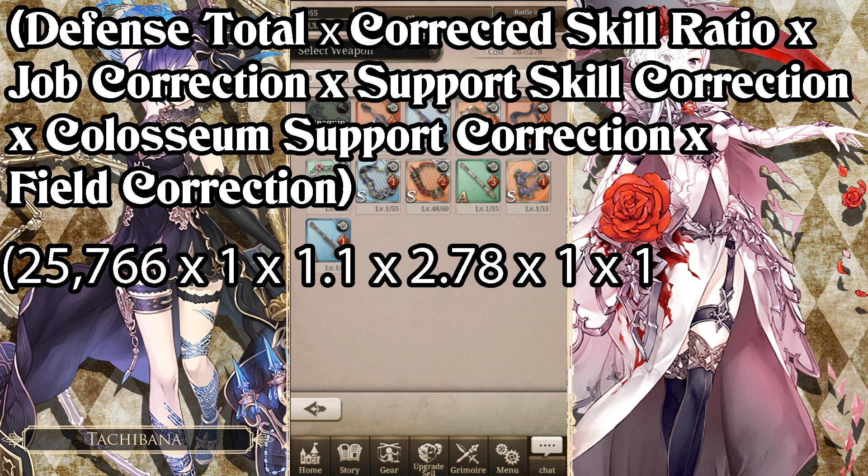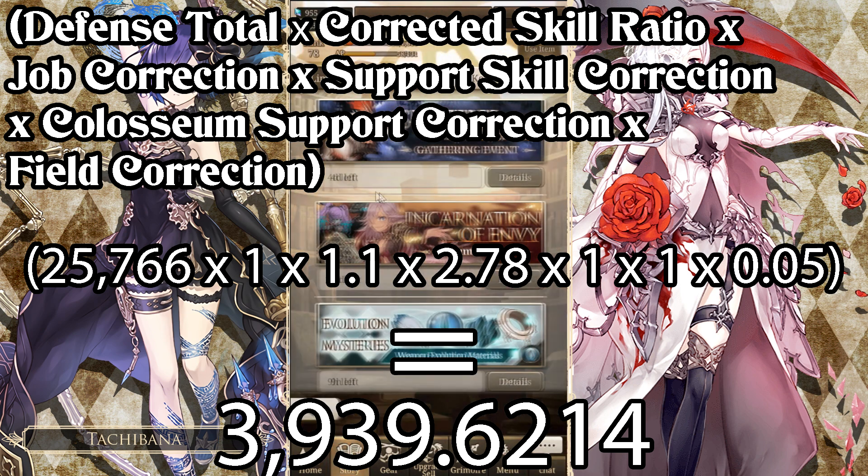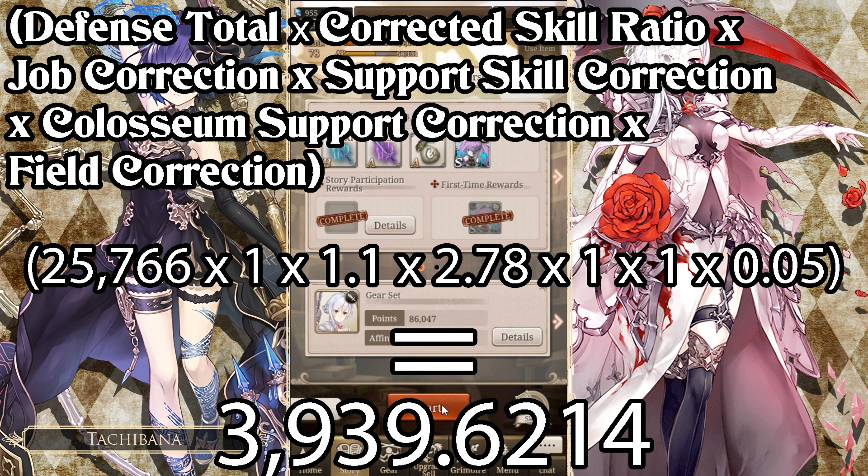So now we have all our numbers. We start with 25,766, then multiply by 1 for the corrected skill ratio, then by 1.1 for the job correction, then by 2.78 for the support skill correction, then by 1 for the recovery support correction, then by 1 for the field correction, and finally by 0.05 — which is 5% of the total value. We come out with a number of 3,939 healing. So now we'll go verify whether or not that is the case by going into Incarnation, verse 9.